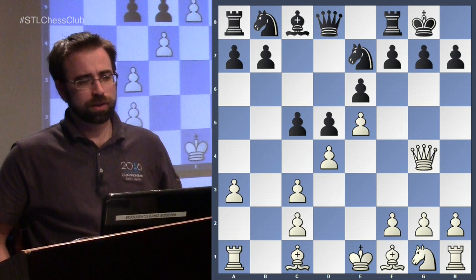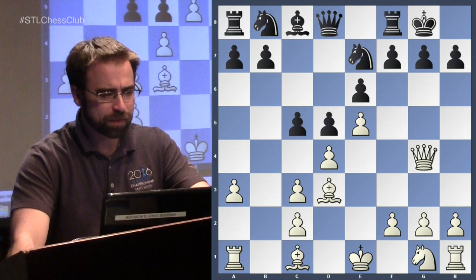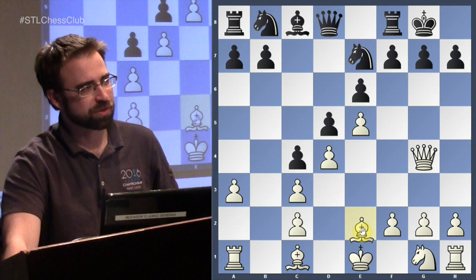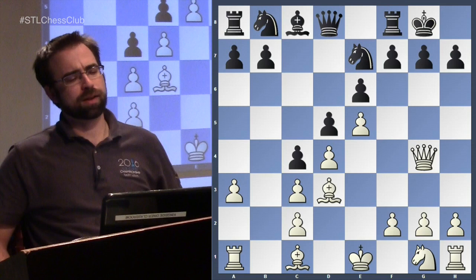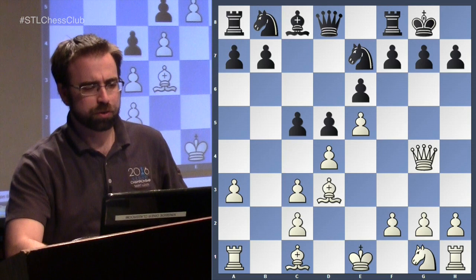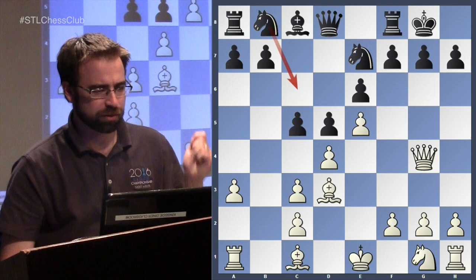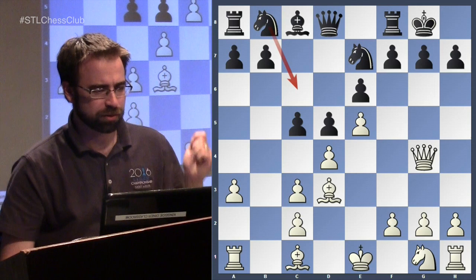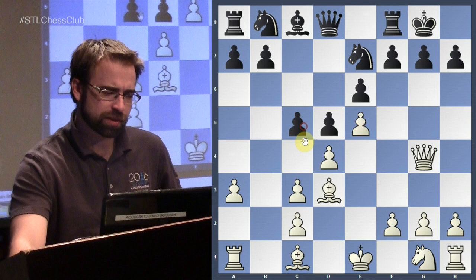Playing castles is actually quite dangerous as black — it's playing right into what white wants. White is playing for an attack on the king, while black gets some queenside play. The main move is bishop d3. One positional point: if black plays c4 thinking it humiliates the bishop and forces a retreat, the bishop doesn't have to go anywhere. This is actually a strategic mistake — locking down the queenside when your advantage is precisely the queenside pressure. Maintaining pressure with knight to c6 is advised, always keeping the threat of taking on d4 to open the center.